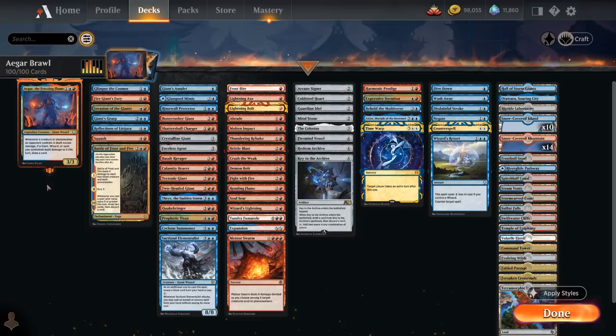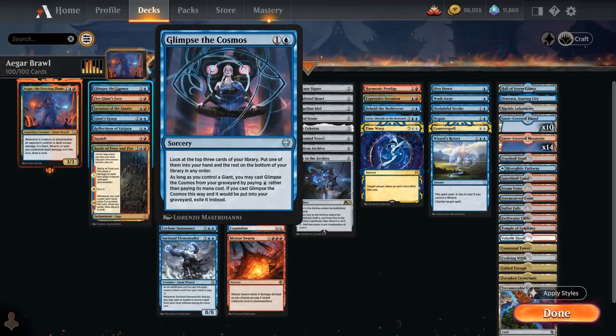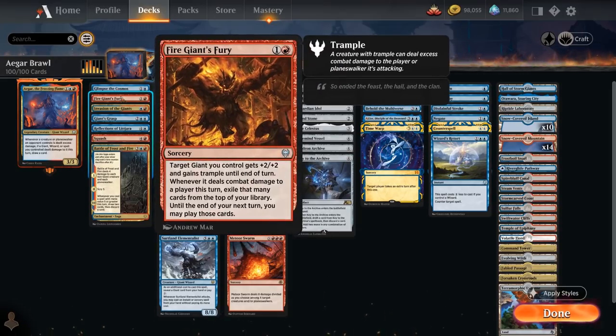Let's look at the rest of the deck, split into a few categories, starting with the giant payoff cards. We have Glimpse of the Cosmos, a 2-mana sorcery that looks at the top 3 cards to put one into our hand, and if we control a giant we can flash it back from the graveyard for a single blue mana. Then there's Fire Giant's Fury, giving one of our giants +2/+2 and trample at sorcery speed, and when that creature deals combat damage to a player, we exile that many cards from the top of our library and may play them until end of our next turn — so it can provide a lot of card advantage.